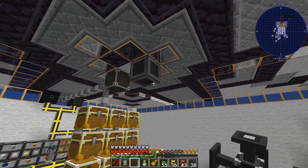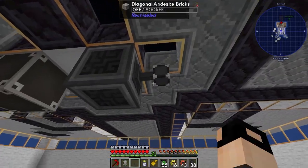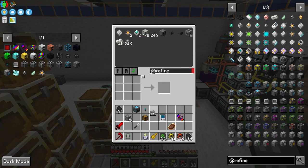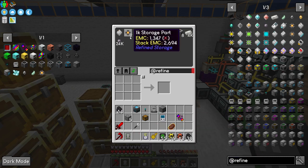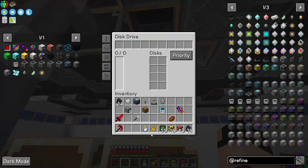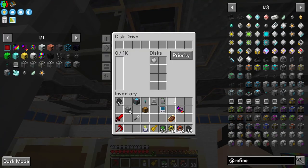Now that we have some energy we can use flux points to provide energy to everything. Wireless transmitter - now I'm not sure if I want to switch. This thing is amazing. Disk drive - oh nice, we don't even need to make it. This goes here, priority plus 10, set - very nice.